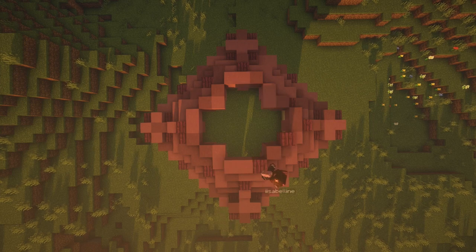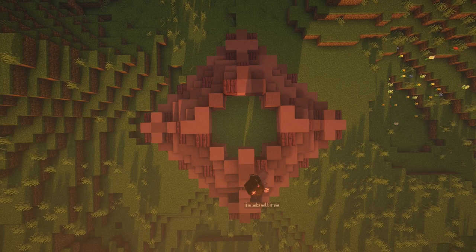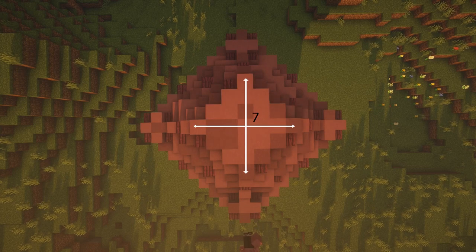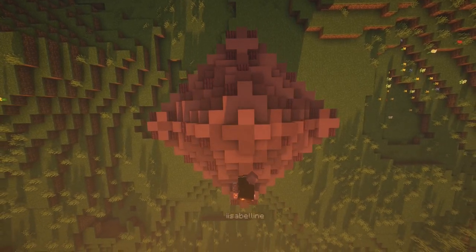For the next layer, build inwards by a block on each side, creating rows of three. Place one block in between in each corner, then place one block in front of the middle block of each row of three. For the next layer, create a seven by seven diamond shape that fills in the rest of the empty space. For the final layer, build a cross shape in the middle of the previous layer.